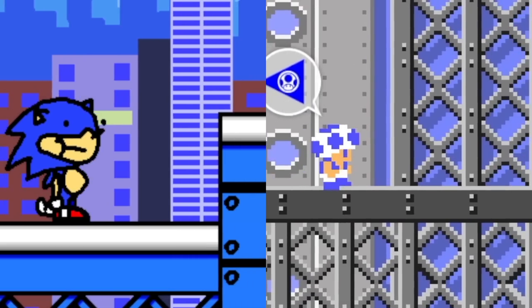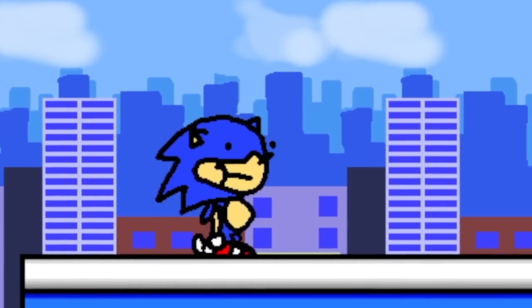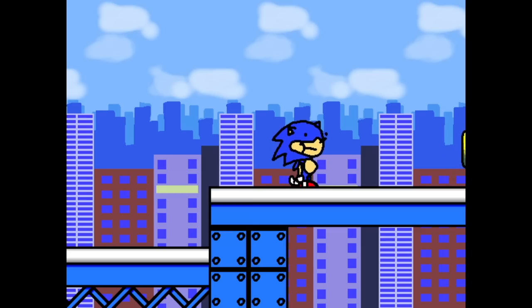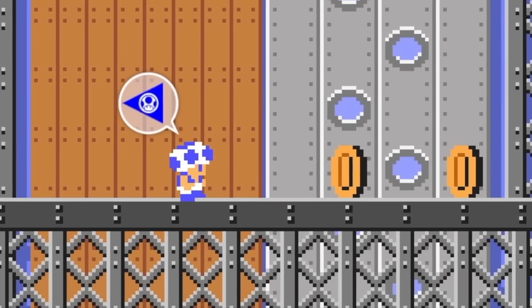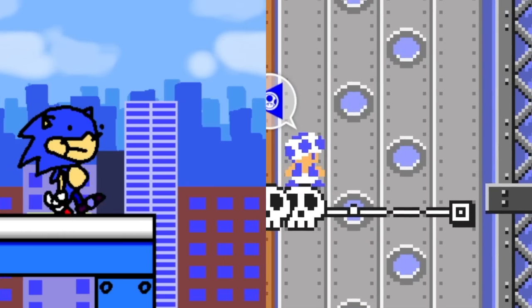Here we are, continuing on to our stretchy arm section. However, Blue Toad uses a platform because he doesn't have stretchy arms — only Sunkie has stretchy arms. Oh man, I just love Sunkie so much. He's the best! He is the coolest. Collecting more rings and coins as both. Very faithful recreation so far.